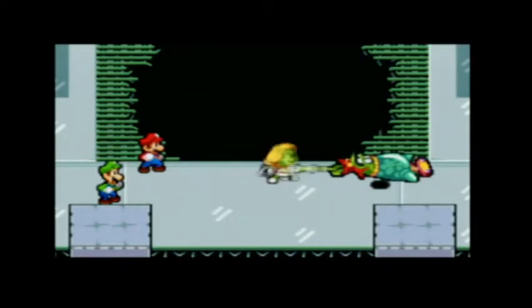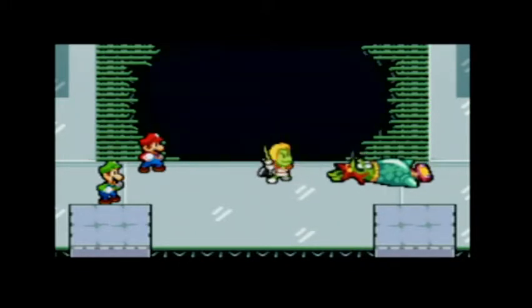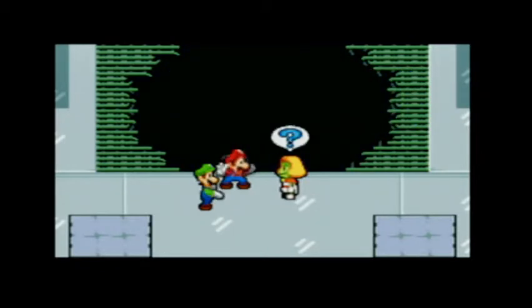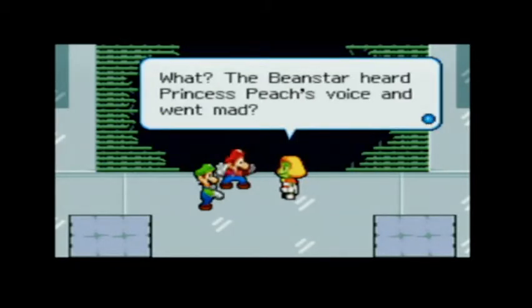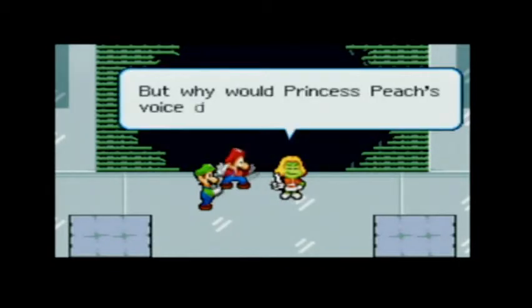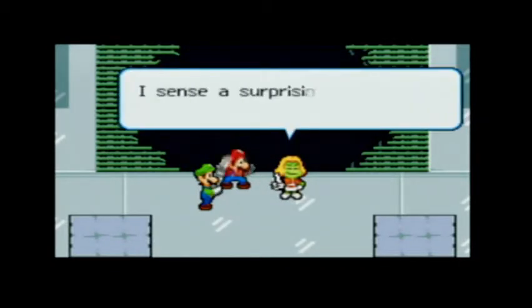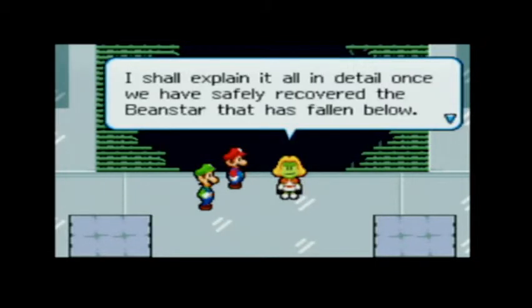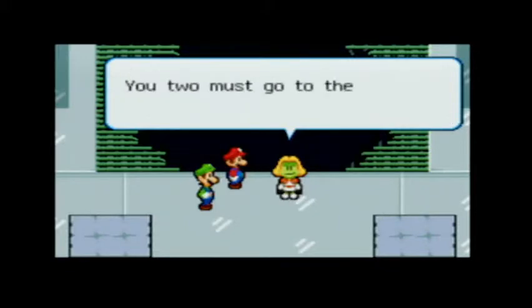There we go. What's his name? Prince Bean? I can't remember his name. Boom, get out of here. Now quickly to the fallen Beanstar. The Beanstar heard Princess Peach's voice and went mad? But why would Princess Peach's voice drive the Beanstar mad? I sense a surprising secret at the center of this riddle. I shall explain it all in detail once we have safely recovered the Beanstar. You two must go to the bottom floor immediately.